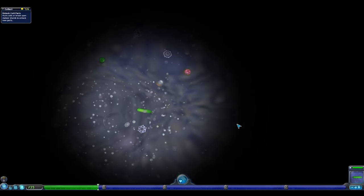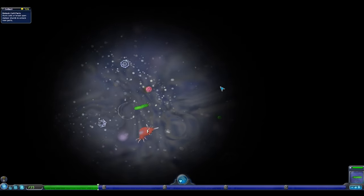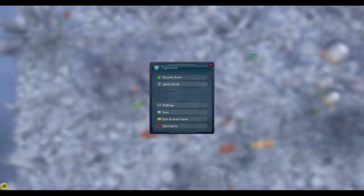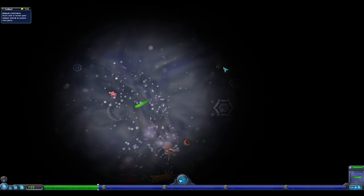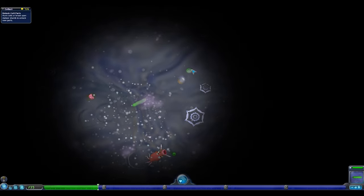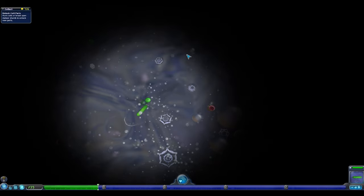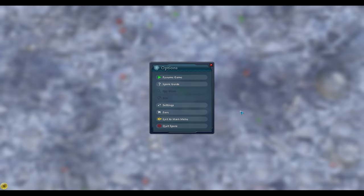Another exploit in Cell Stage is when playing with cells without eyes. Normally there is a fog of war effect around the cell, preventing us from seeing most of the tide pool. However, if we press Escape to bring up the options menu, this removes the fog of war and we can see our entire screen, including other cells or food normally outside our immediate area. This can be especially helpful for challenges like the Pitiful Worm, where we can't see and travel very slowly. Removing the fog right after a respawn to know where to get food without eyes can be a big help.